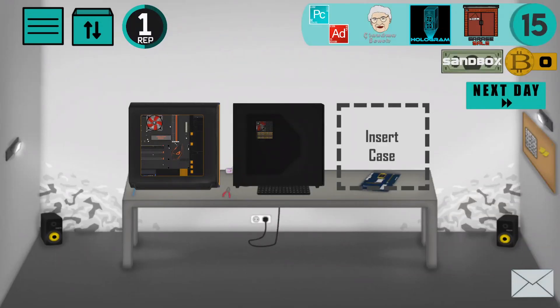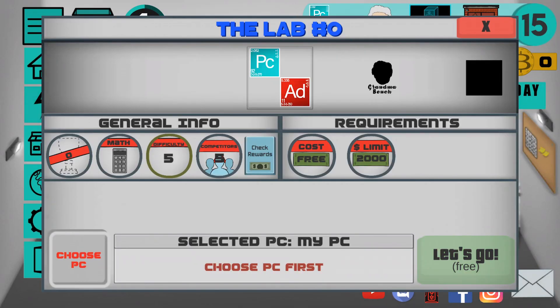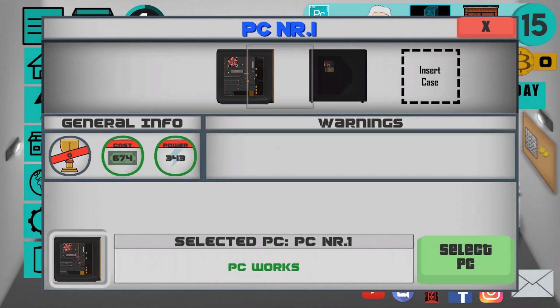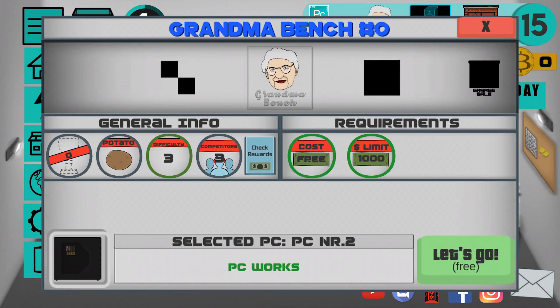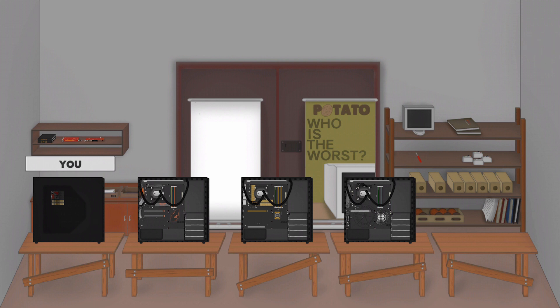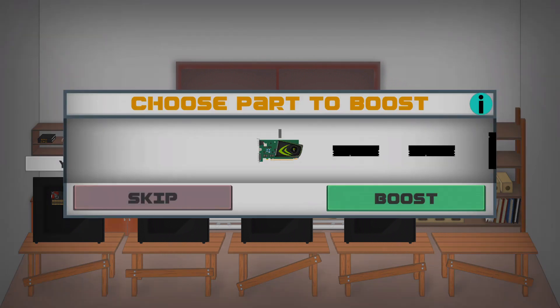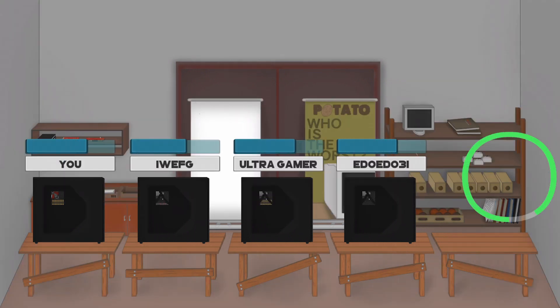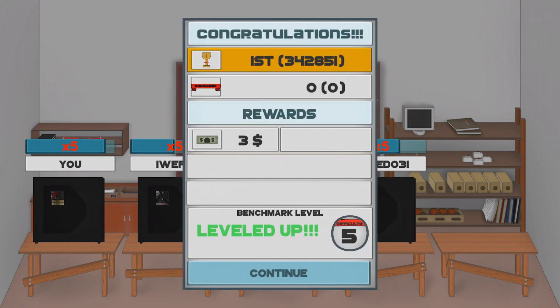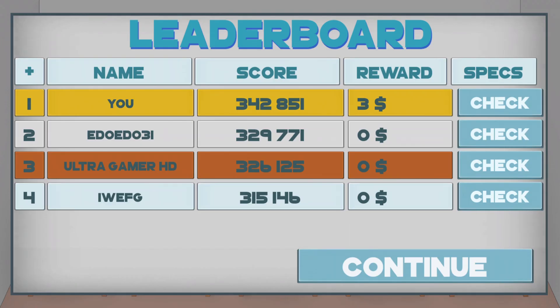The next benchmark is grandma bench. The type is potato bench, which means you need to build a worse computer to win. Fun fact: I built a computer like my first computer in real life, and I think that computer is pretty bad. So maybe I can win — and yes, I am the winner! I built the worst computer and earned 3 dollars for that.